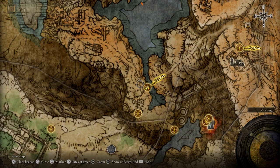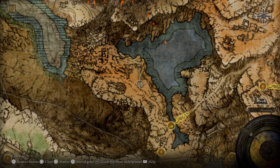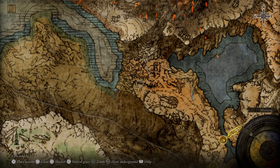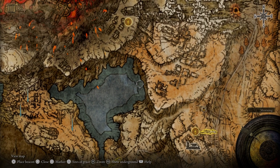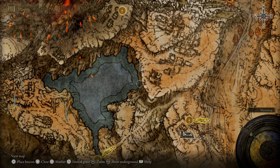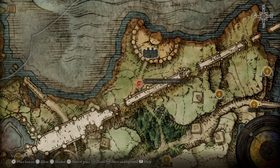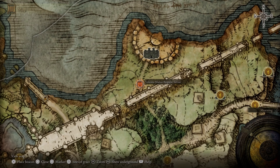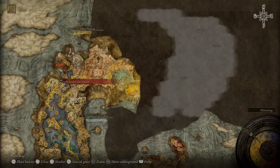We're going to go to our map and put a few markers down. Our first marker is going to be right about here, our second marker here, our third marker about right here, our fourth marker over here. And then lastly, we want to go all the way down to Limgrave — not Liurnia, Limgrave, I'm sorry. We're going to take on an invader — we're actually going to invade somebody.